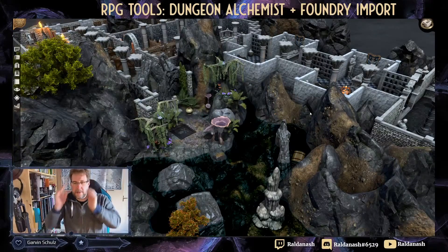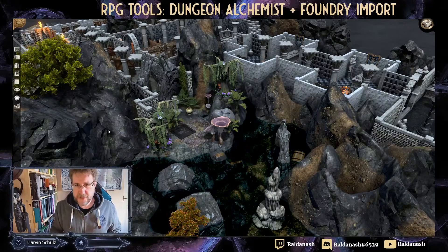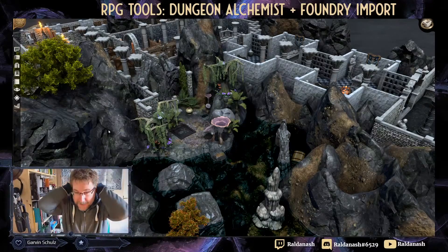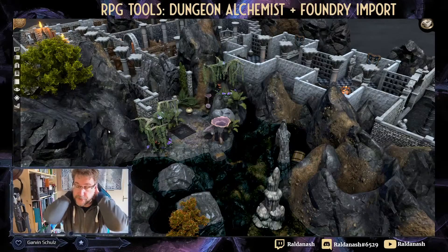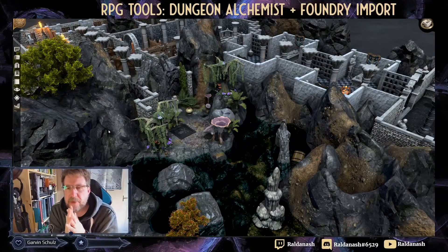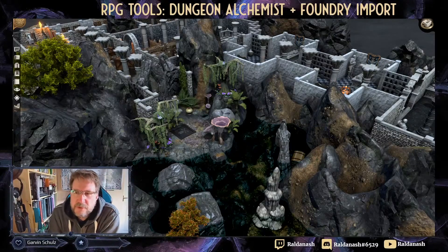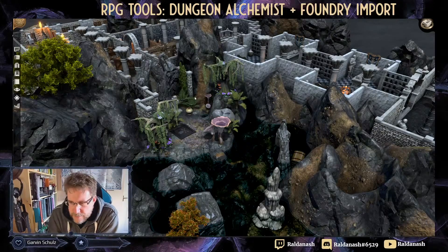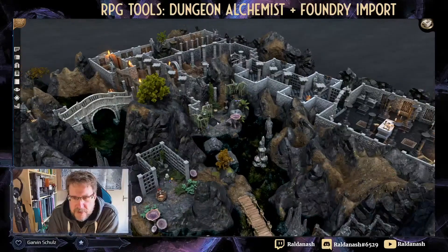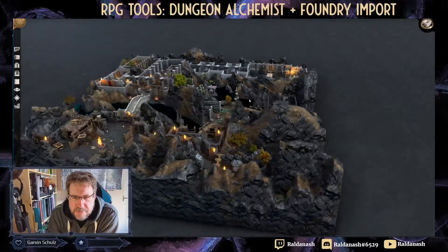Hello, and I just wanted to briefly show off a little bit of Dungeon Alchemist. There seems to be a real desire to see more of it, so I grabbed a demo level from the Discord. This is called the Devil's Gorge. I've zoomed right into this place — the landscape features lots of the assets you can use, and this is a huge level. Let me just zoom out so you can see it.